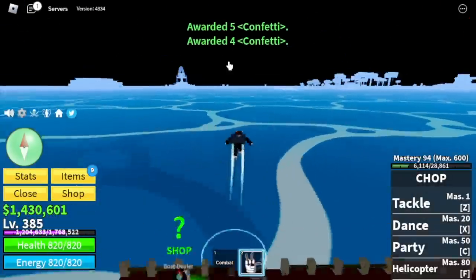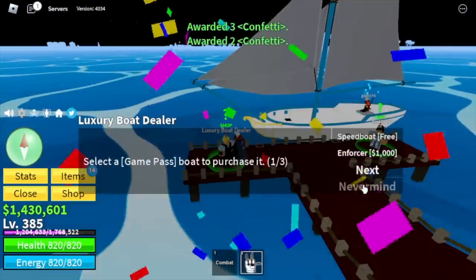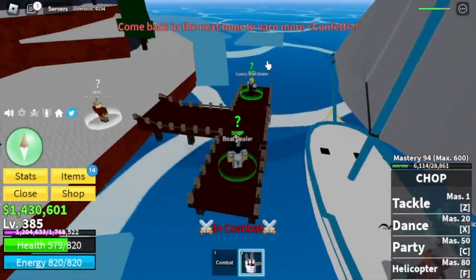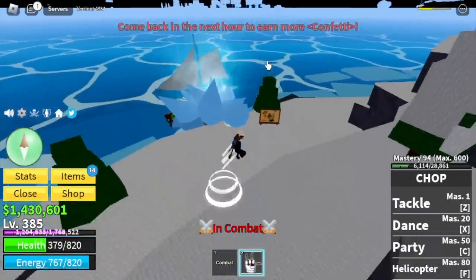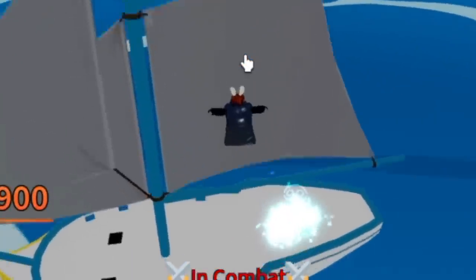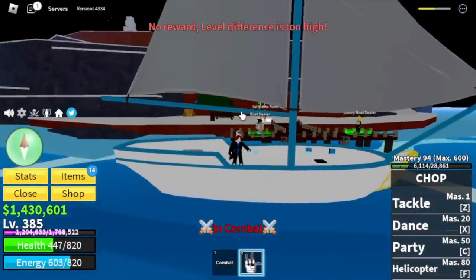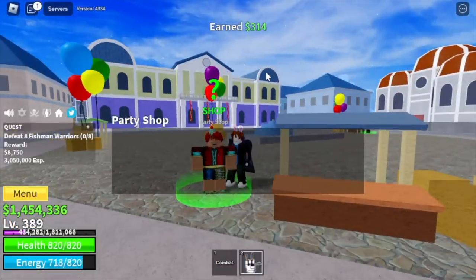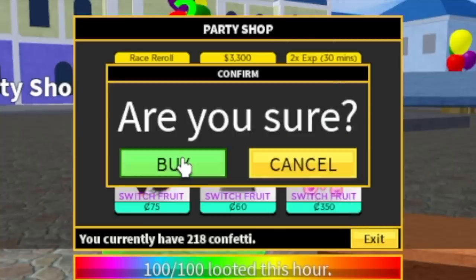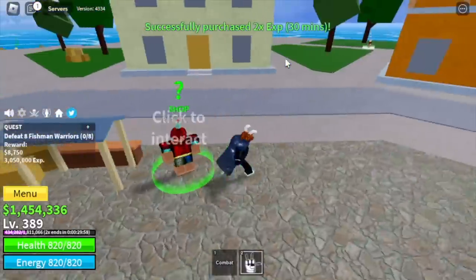There's still one more island I haven't visited — the Frozen Village. It has 3 NPCs. We're full! We have a bonus bounty hunt — he's attacking us. Let's show them the power of the Chop Fruit. Boom! A low-level dude. Let's head back to the party shop and buy the 2x boost for faster grinding. That's why we are all grinding confettis for this one.